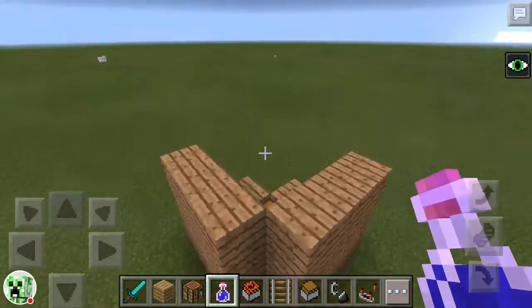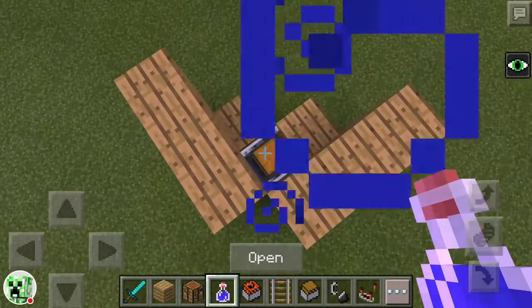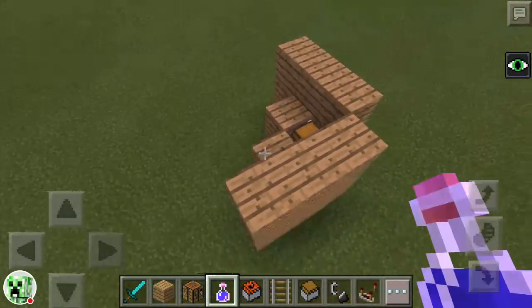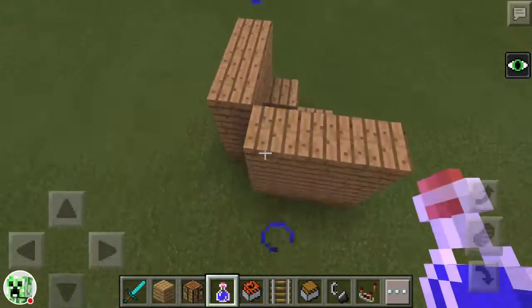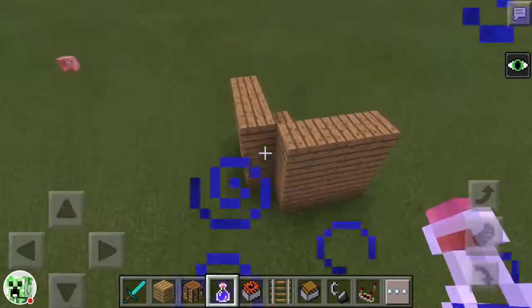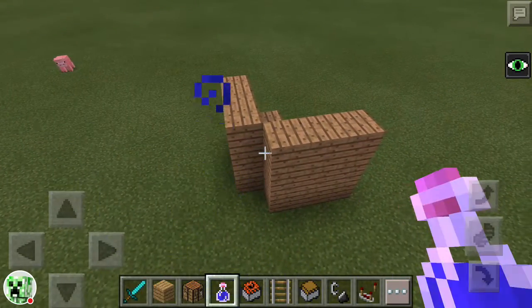But here's how it works. There is a chest here, and then just pretend this is like a wall or something. And that's also a wall, like of your house maybe. And you have like a corner like this — you just look at the corner and you can press open.